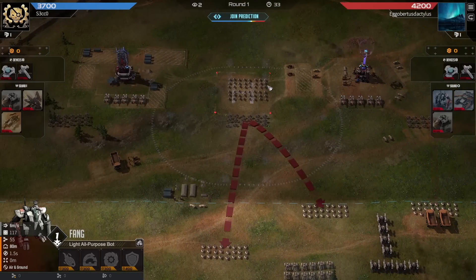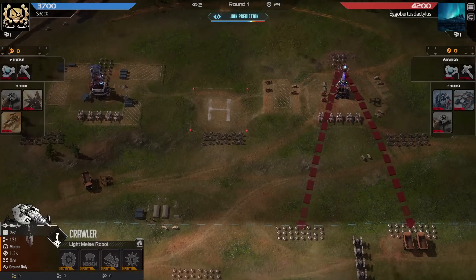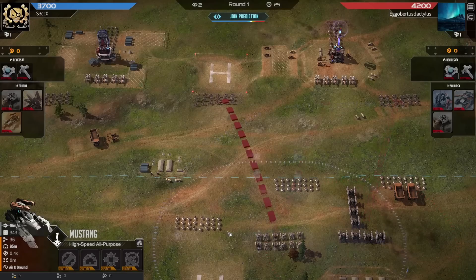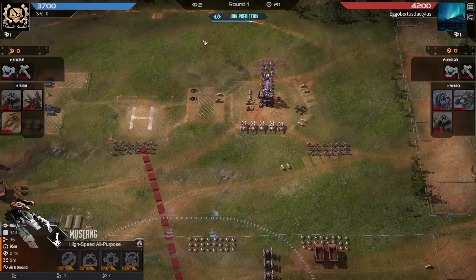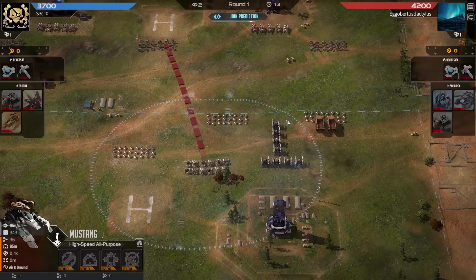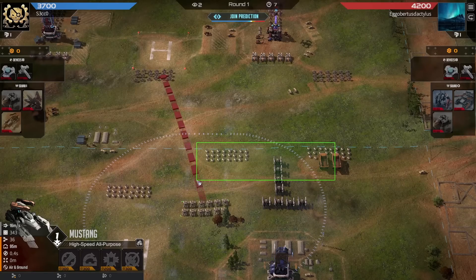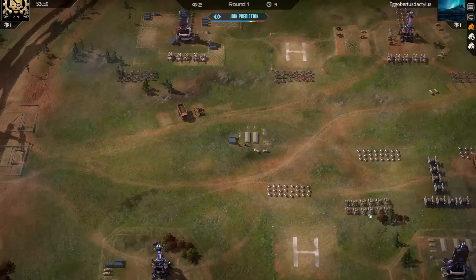Grabbing some Mustang - I think this is a great decision because he needs to clear off these Fang before his Crawlers get overwhelmed by the tanks. Having more Crawlers come down here as well - this is going to be really tough. I'm not so sure on this headbutt. It may work this round, but in subsequent rounds it's going to be tough and dirty, especially if some Crawlers come in right here.